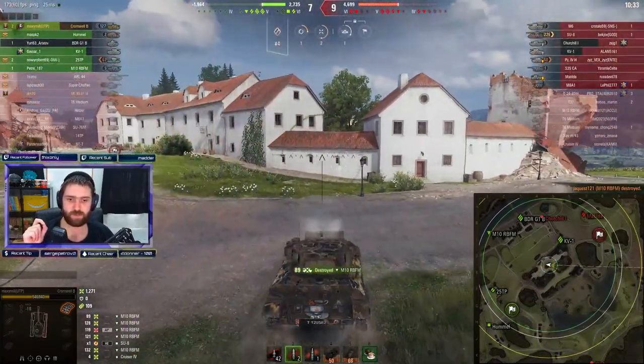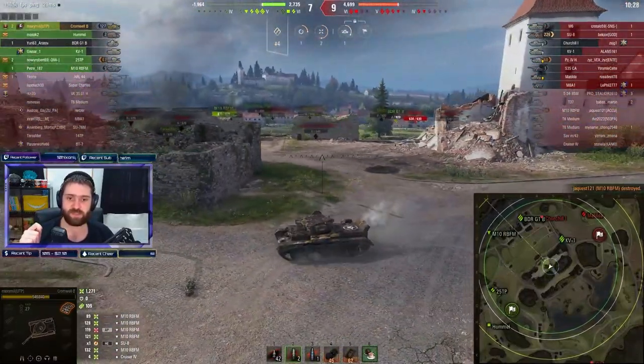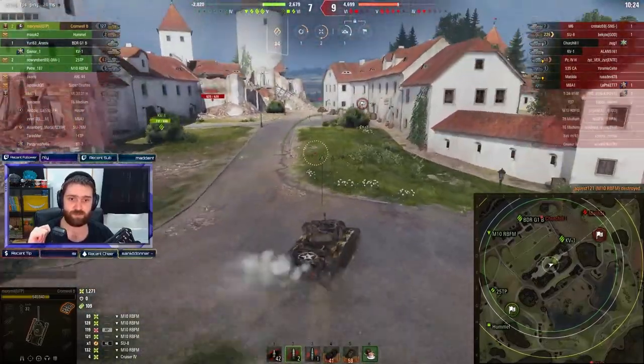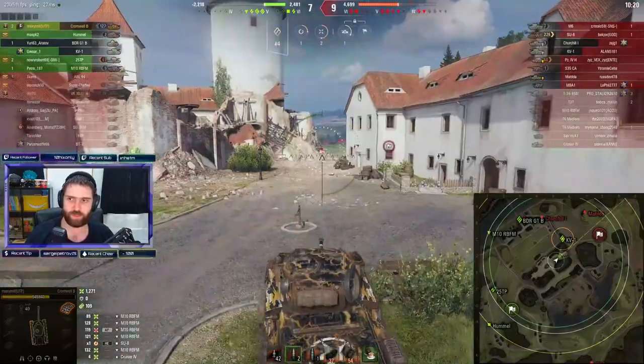Instead of the aiming device, sometimes you might like to take an exhaust on the Cromwell B, because it is very sneaky. At tier 6, it can do very cheeky stuff if you know how to sneak around with the vehicle.